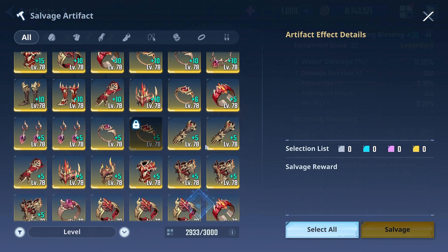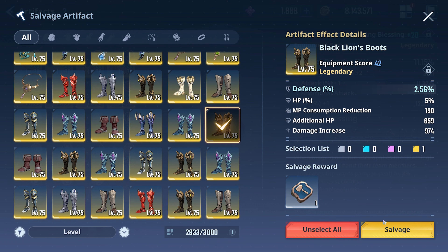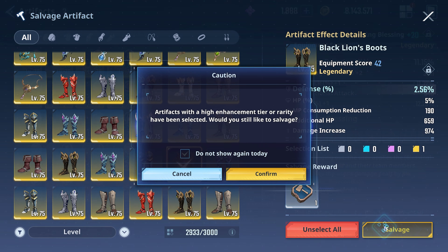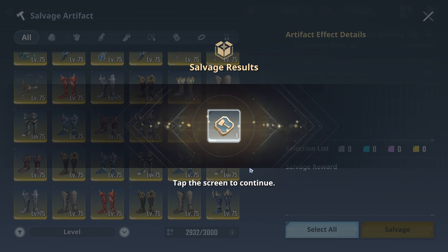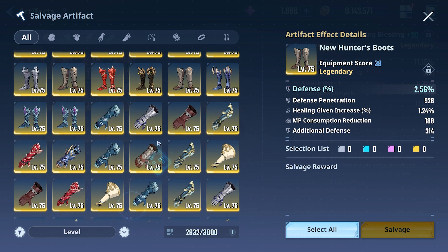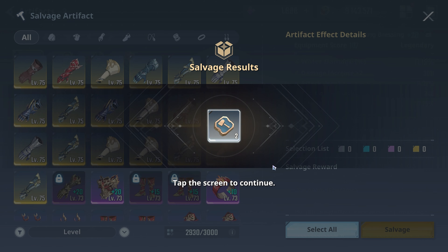Let's say you want to salvage them. I'm going to salvage an artifact - and you see here it says artifacts with a high enhancement tier or rarity have been selected, would you still like to salvage? You have to press 'don't show again' then press confirm, and you're good to go on the salvage front. Now you can salvage more than one artifact at a time.